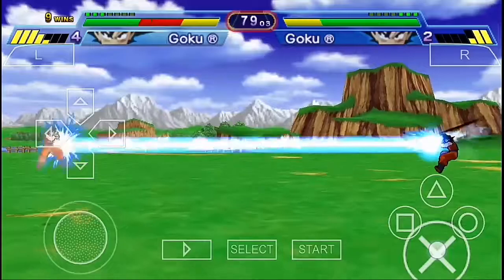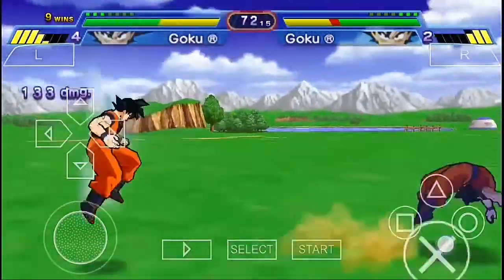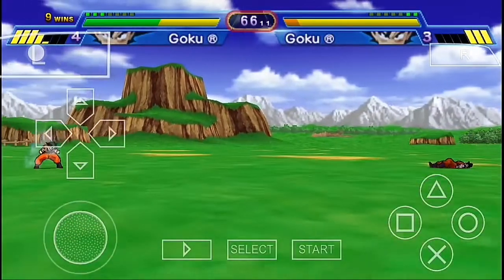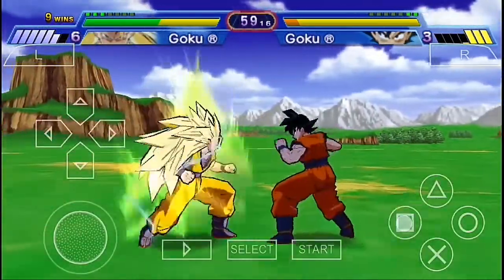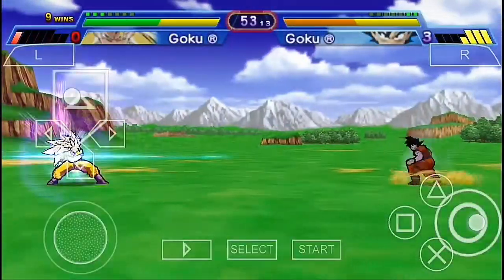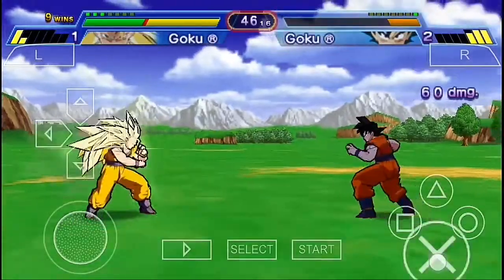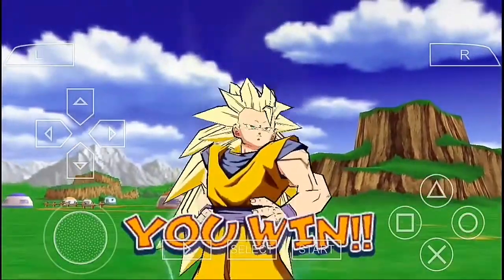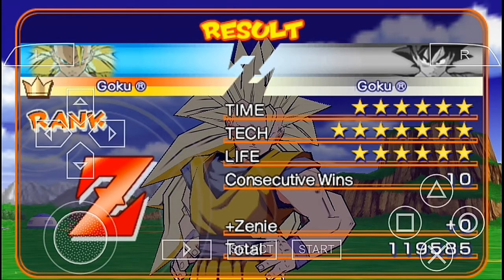Look, it's a fight between two Gokus — let's see which one is going to win. I don't know which form this other Goku is using, but I'm going Super Saiyan 3 right now. Go forward, hit him with some punches, a Kamehameha, and a Super Kamehameha! I was thinking I'd finish him with a Super Kamehameha but I finished him with normal blows. That was fun — I really liked that Goku dialogue. Ten consecutive wins with Z rank!